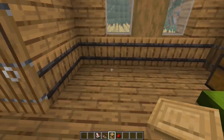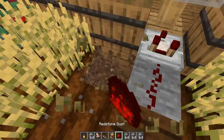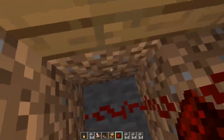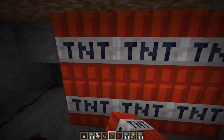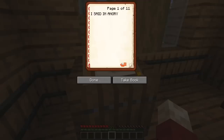Number one: the angry lectern. Pop down a lectern in your friend's house and then run a redstone comparator out of it. Connect the redstone underneath their house to some sort of redstone of your choice. Then you write a book telling them about your angry lectern.